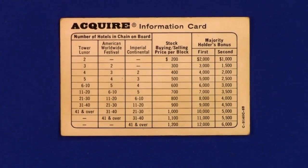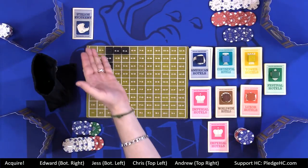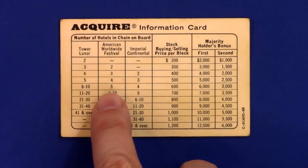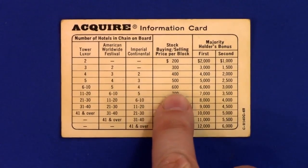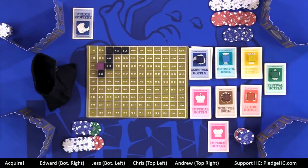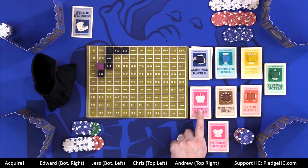Starting with the player that triggered the merger, each player decides what to do with their shares of the defunct corporation. They can hold them — American might start back up, and if so they already have shares; if not, they're worth nothing at game end. They can sell at market price as shown on the player aid — for example, five tiles means six dollars per share. Or they can trade them in at a two-to-one ratio: two old defunct shares for one share of the acquiring company. Stock price doesn't matter for trades.